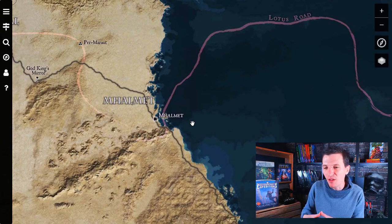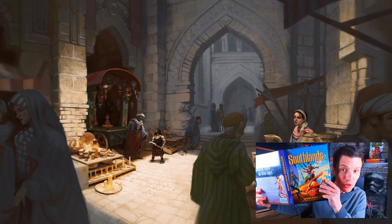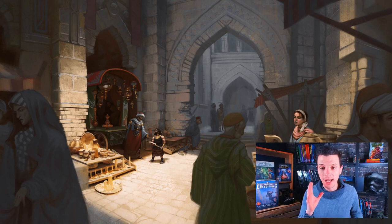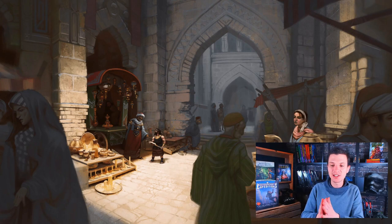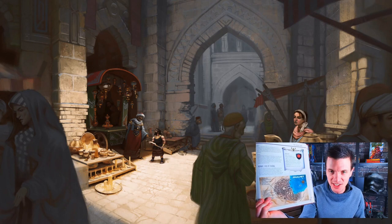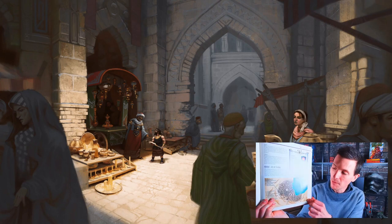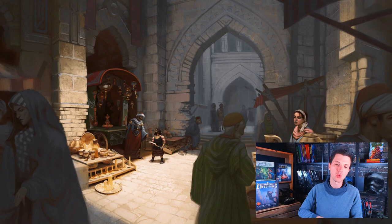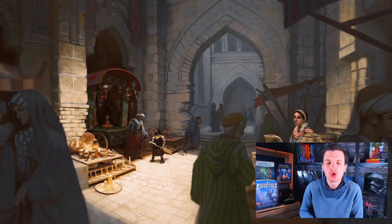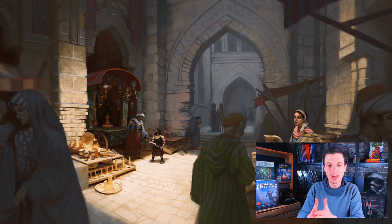If you go to page 157 in your Southlands book, you can see there is an entire section, almost three pages long, about Malmed the City of Freedom. It has a map for the city — Cobalt Press does maps very well, and there are maps for so many cities in Midgard. There are a bunch of interesting places to visit, and although the section is quite confined, it is super interesting and spawns a huge amount of great ideas to put in your game.